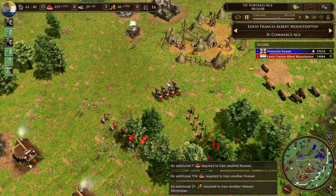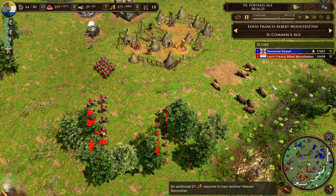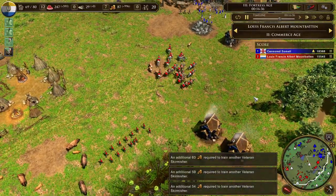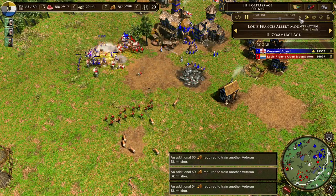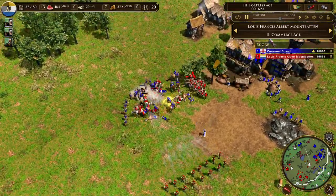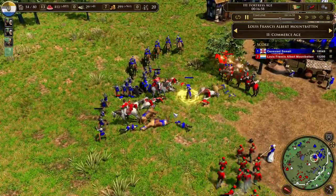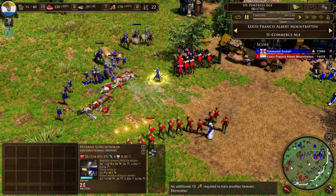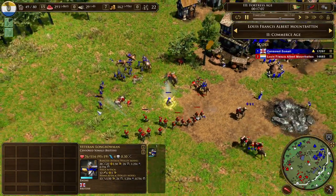Now the ruyters are finally dealing with those hussars, and the Dutch player — Louis Francis Albert Mountbatten, if someone knows who that is let me know — can probably sleep well again. If someone knows that name, I could look it up on Wikipedia and put it in the description.